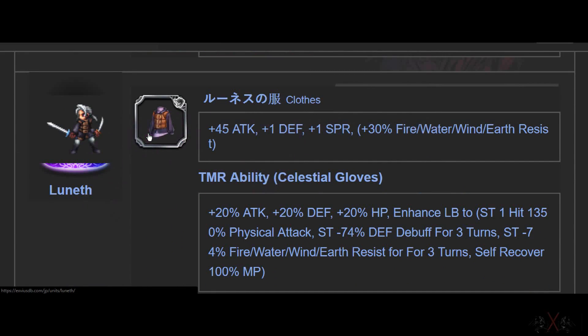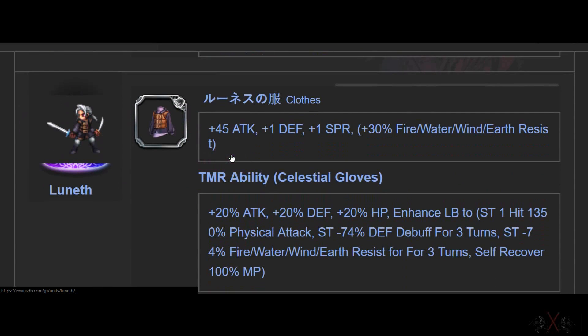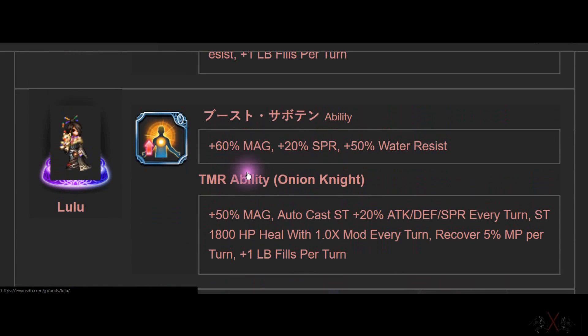Next is a cloth from Lunafreya. All the Super TMRs — you can see them right here. Whatever stats they have, they just put it into the Super TMR. It's a great idea. One thing I want to mention though — Gumi, if you're listening, please at least change the icon to something like magic, or put the character face on it.